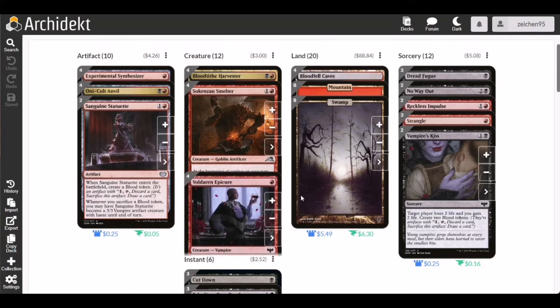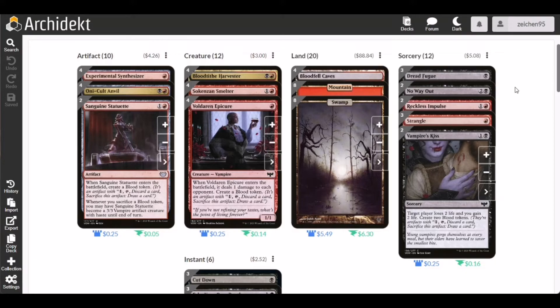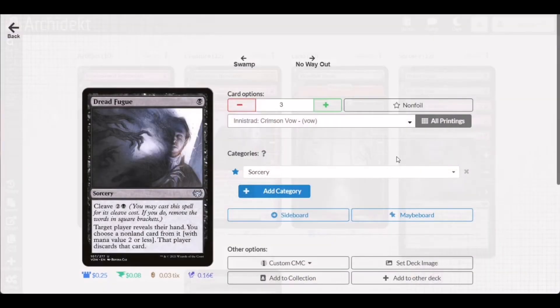In support of these creature cards, we have several sorcery spells. First is Dreadfuge, a one-mana cast with a cleave option for three mana. Target player reveals their hand and you choose a non-land card with mana value two or less to be discarded. This is a great one-mana sorcery for turn one, stripping relevant low-cost spells like Braids or counterspells that might prevent your Unveil from resolving.